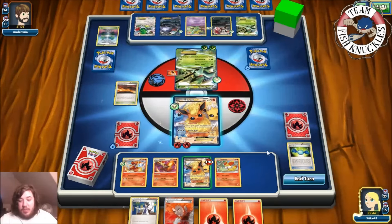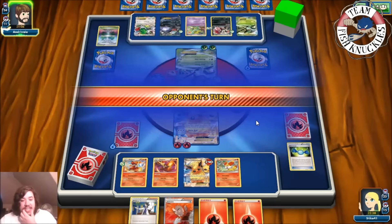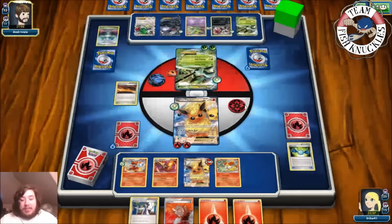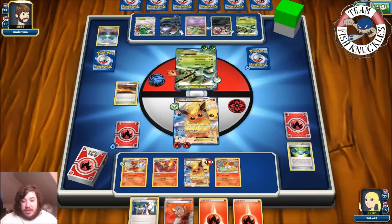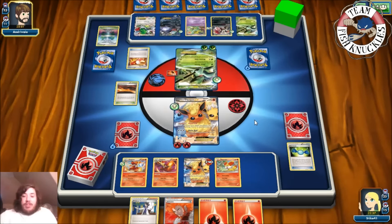We have both Delphox out in play — we Rare Candy into the second Delphox and end our turn. My opponent still can't knock us out, which is great. If they attack with Sceptile, 80 plus 80 plus Muscle Band might be a knockout. But we could use Delphox's Psystorm — 20, 40, 60, 80, 100 with several energy in play could do 160 or more to take the knockout.